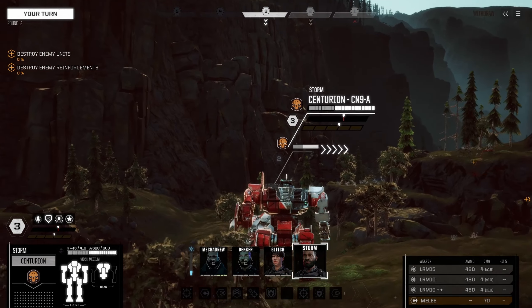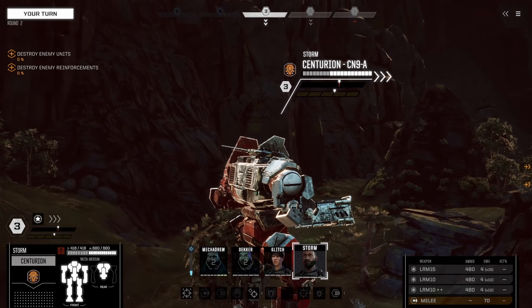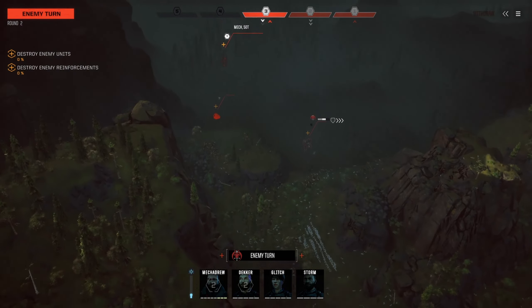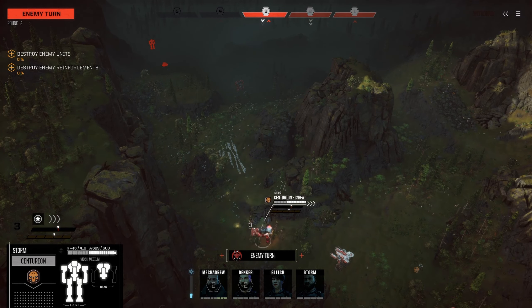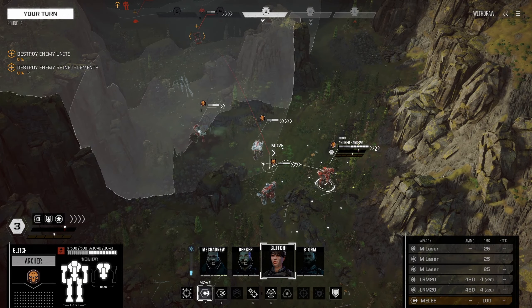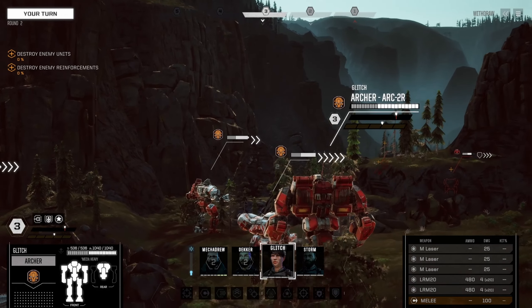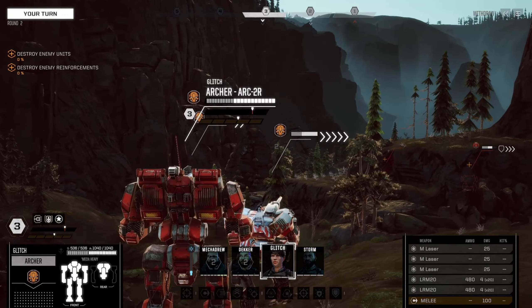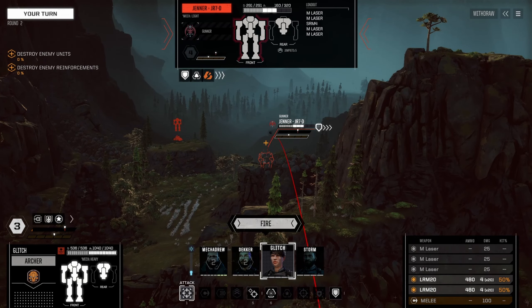The plan is to get line of sight on this guy. The smaller mech has stability damage with those LRMs — we want to keep picking up items that do that. Glitch just has LRM-20s with no extra stability; we really want that stability damage. I should probably put those on — I'm pretty sure I haven't already. We want to be able to knock as many enemies over as we can. We can see him, so we'll just fire.